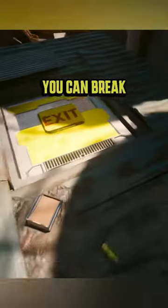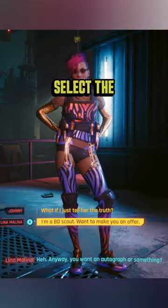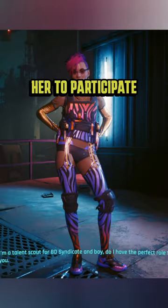While you wait for Lena to arrive, you can break into her apartment, but make it look like you didn't. Once Lena arrives and you start talking, select the dialogue that you're a BD scout. That'll convince her to participate.